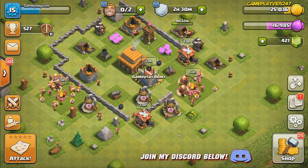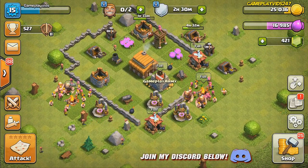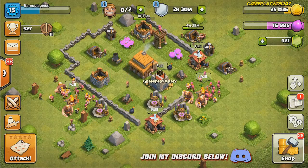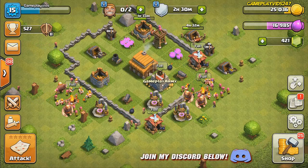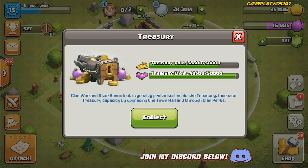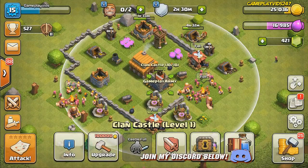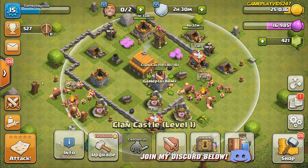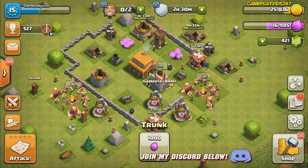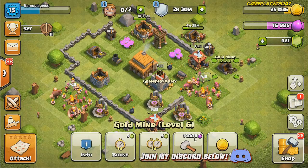Looks like we have a lot to do today as well because we actually have the free stars here. We need to make sure we get five stars so we can get some bonus money and resources. The only problem is my treasury is pretty much full, so even if I complete the five stars and get the bonus for attacking people, it's not really going to go anywhere.